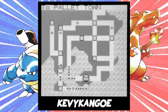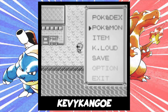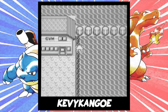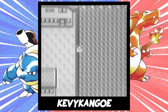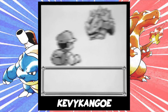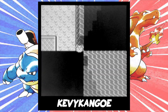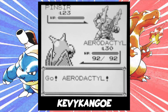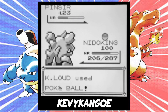Next, fly to Cinnabar Island, and then surf on this specific coastline. This area is a very glitchy area in the game, and I might explore other tricks that you can do here in the future. But for now, just go up and down, and eventually you'll encounter one of the Safari Zone Pokemon. What's going on here is that the game thinks you're still in the Safari Zone. Just keep doing this until you find a Pinsir or a Scyther. It might take a while because they're so rare, but once you do, you can battle it and catch it just like you normally would.